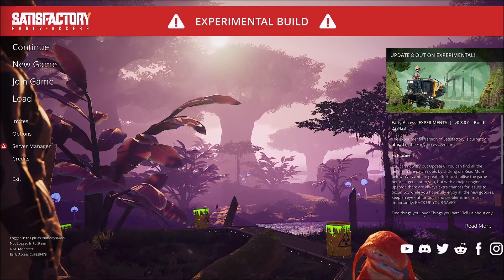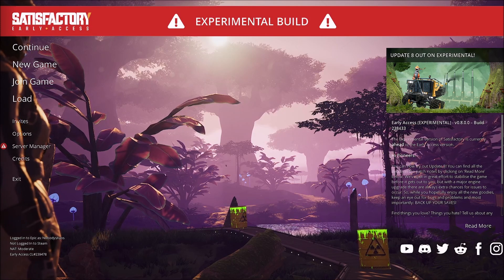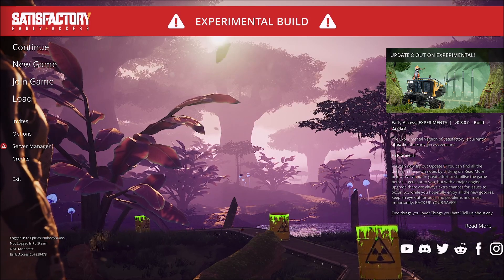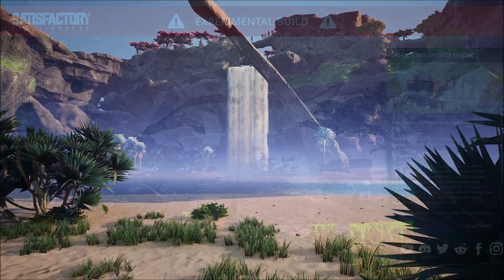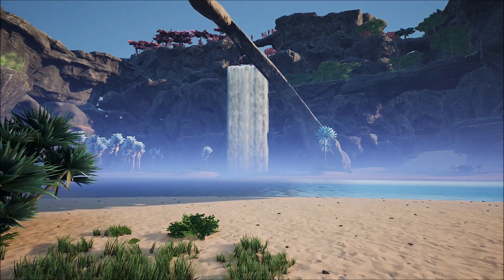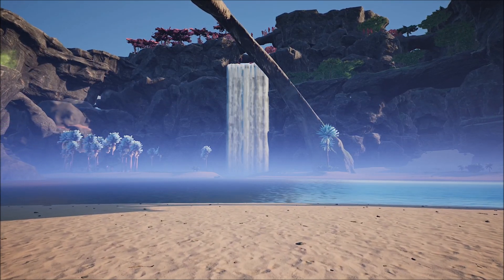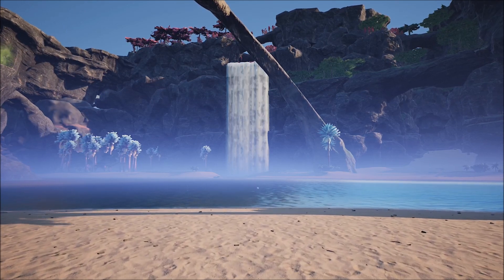Hello everybody, and welcome to Satisfactory Update 8 in the experimental build. It is out, and I want to create something amazing. But to be fair, I always want to create something amazing, so it's not much of an excuse to actually do anything. But I am sort of insane, have a decent-sized computer — the white one if you're curious — and I love building way too much in this game, so I feel like I'm a pretty good person to be building over here.